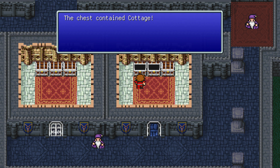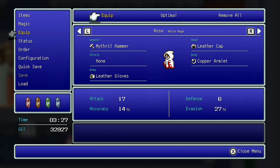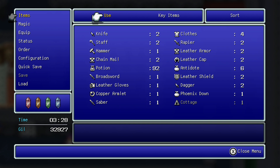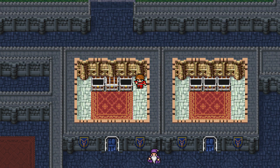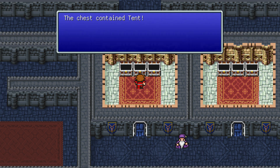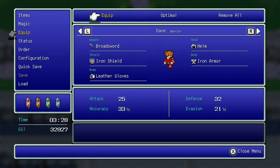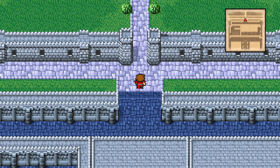I believe we got a saber, a cottage, and a mithril knife. The mithril knife is for the Black Mage. And then this one — we got iron armor and the nitro powder, which is a key item that's important for the story. And a tent — a tent is basically just a weaker version of a cottage. We also got iron armor, but they already have iron armor on, so we're not giving them new items.